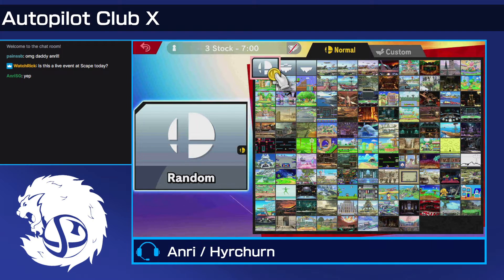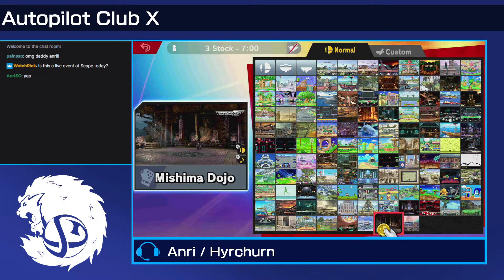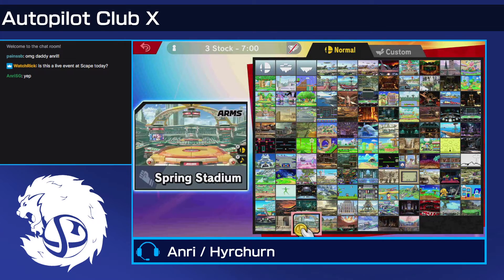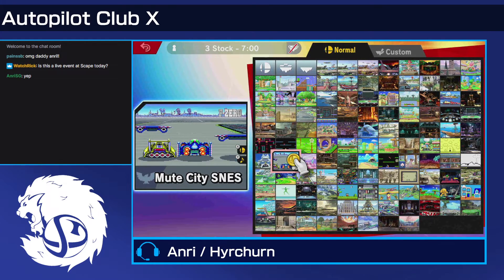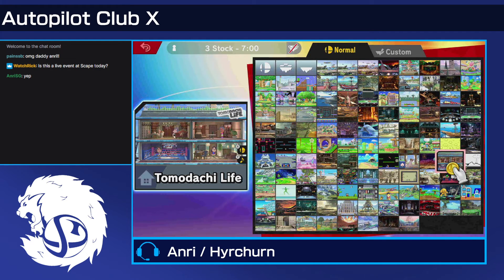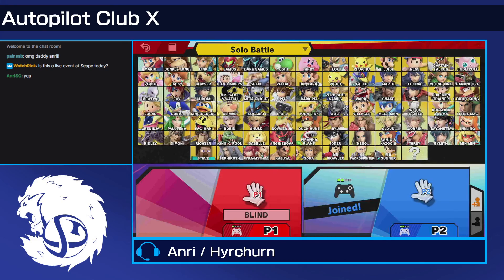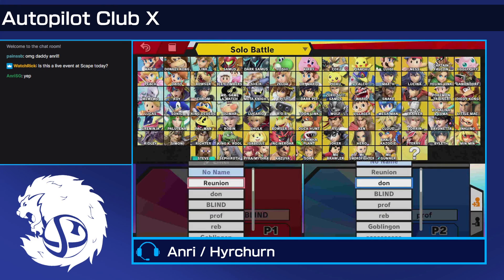Bowser vs. — actually, we missed Game & Watch. Game & Watch is a super good matchup against ROB. ROB just gets juggled forever by Game & Watch — Game & Watch is really good at juggling. It's glitch vs. Reagan fanboy. Bowser vs. — depends on what Slash wants to play: he can play Maf, Joker, or Cloud. I don't know what he'll go. He could go Maf, but I don't think Maf—